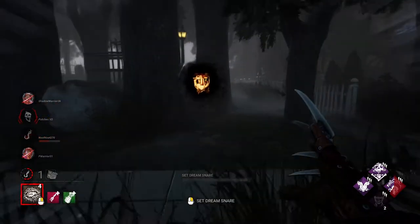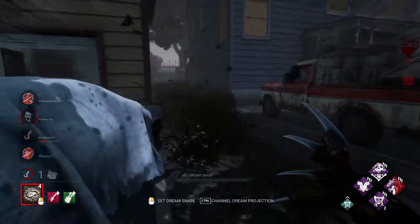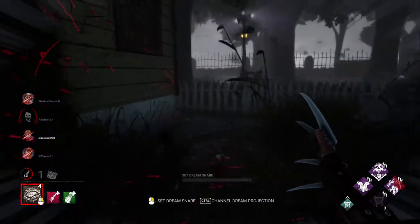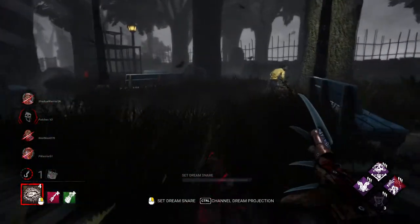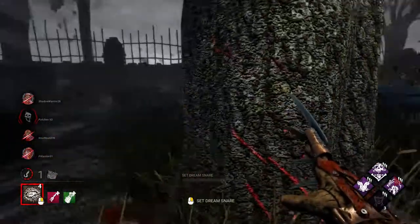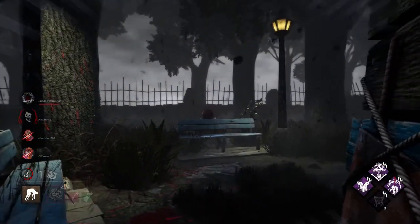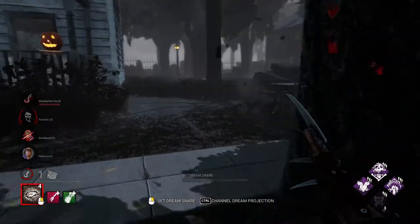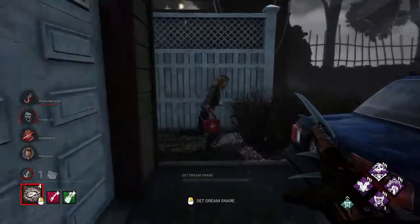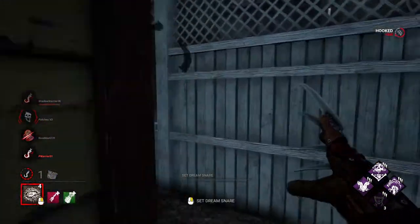It seems like we may be fine. They ran back here — let's quickly go around. Hello hello, don't worry I'm coming. We do have our Devour Hope token now. There's no pallet here my friend — oh wait, there is a pallet here. Sorry about that buddy, you shouldn't have played so fast and loose with the pallet. There's a failed skill check. Hello, let's quickly get her up — oh she's dead anyway, who cares.